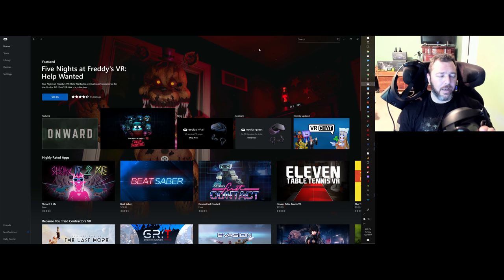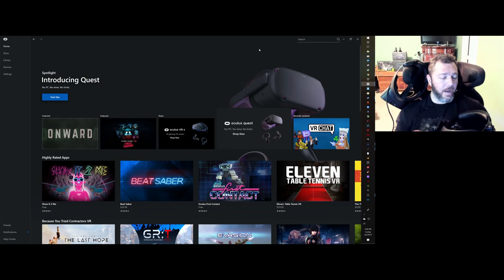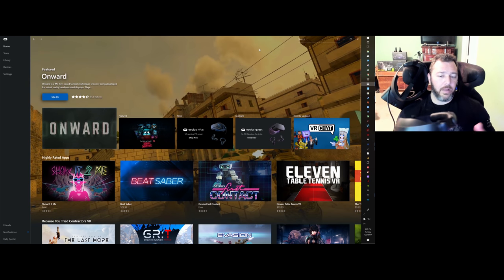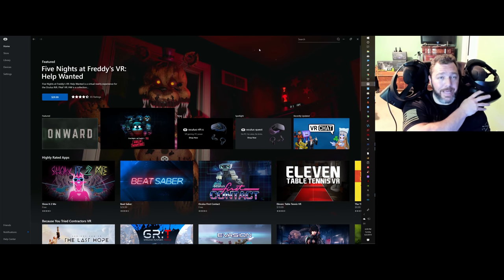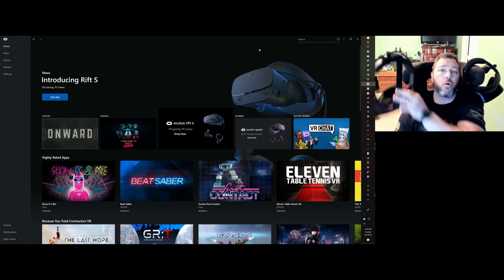With the Odyssey, I was readjusting it on my head a lot — the inside-out tracking wasn't as good as I'd like. The Rift S is way better. The nose piece on the Odyssey isn't great and pushes you out of the sweet spot, but otherwise it's fairly comfortable. The Rift S is still more comfortable overall.